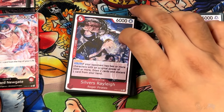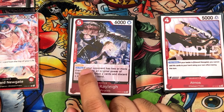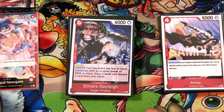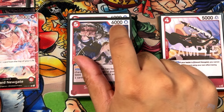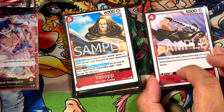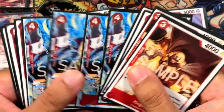Next up, we have another new blocker in the form of Silvers Rayleigh from OPO9 — Roger Pirates, so not searchable by any Whitebeard stuff. A 5-cost, 6,000 power, 1-cost blocker. Check this effect: if your opponent has 2 or more characters with an original power of 5,000 or more, you draw 2 and discard 1 from your hand. Draw power in red is very, very rare. We're only running 3 of these because it's not searchable, but it's a really great tech choice for card advantage.